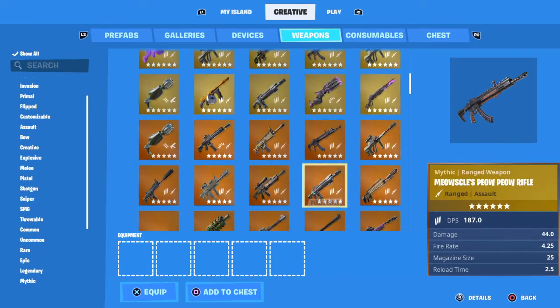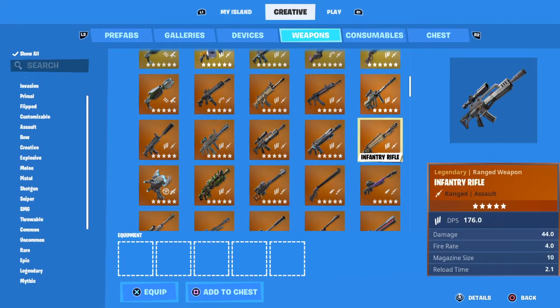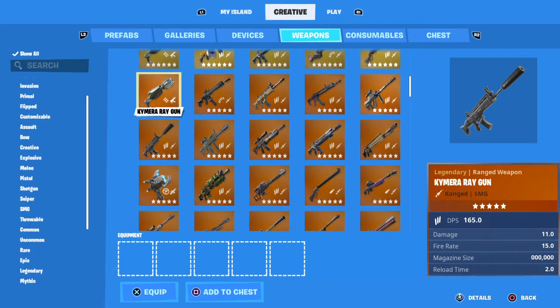The Mark Seven assault rifle is just so overpowered. My third favorite one is the plasma cannon, because you can just spray builds with it. My fourth one is the chimera ray gun, because it's just a constant beam and you can just kill people — so overpowered.